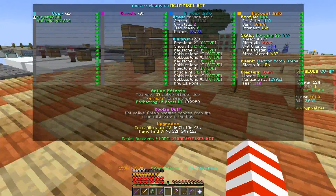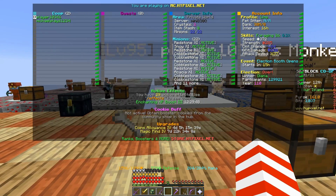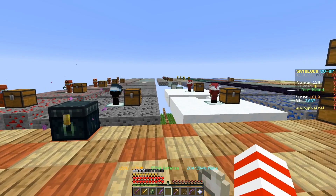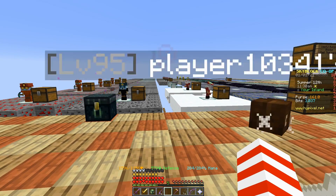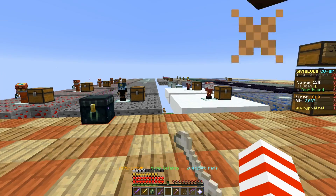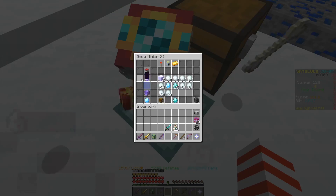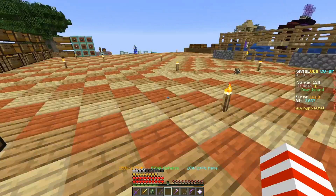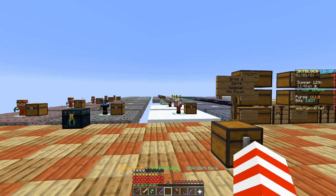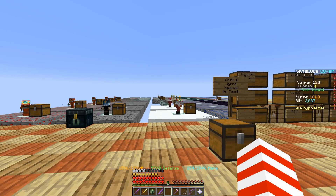I have a max minion slot of 22, but the max right now is 29 that you can get. So people would get 29 of these tier 11 snow minions maxed, put an enchanted lava bucket inside, and just let it roll. That's how they make money, and believe me it does make a lot of money, but I wanted to do something special.